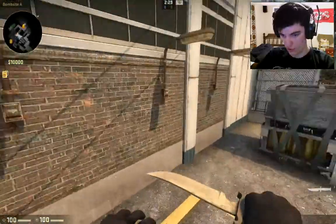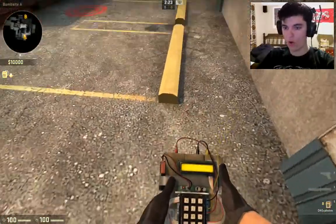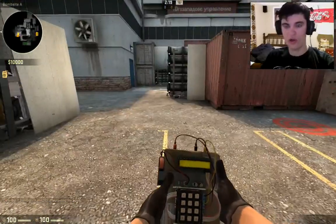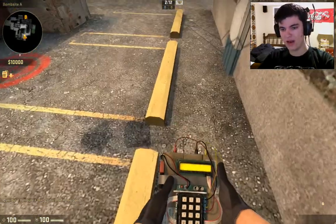Now we're going to work B site. I only have one place to show you guys on B, but it can be used in various positions. Look how far outside I can go right here. So if I know they're coming from A main and it gets to a one-on-one or something like that, you can simply plant behind this and hide it.